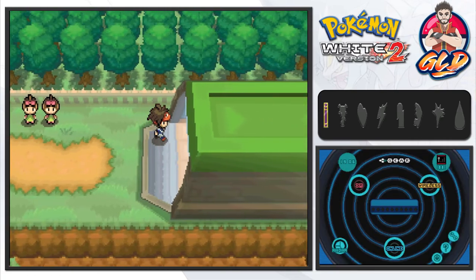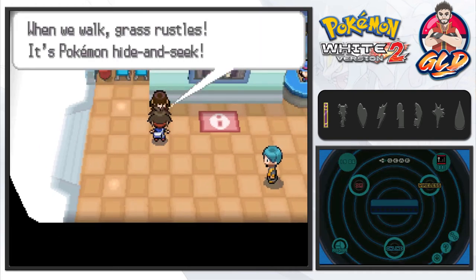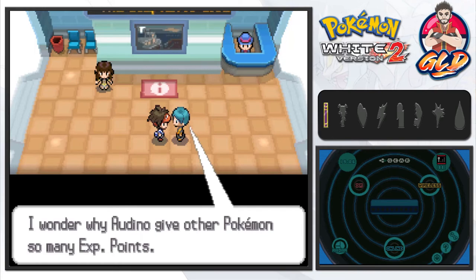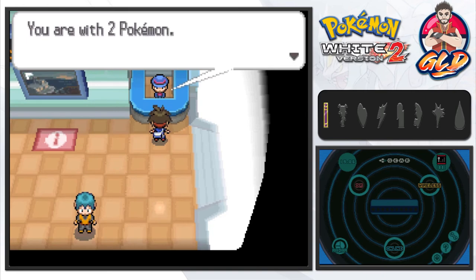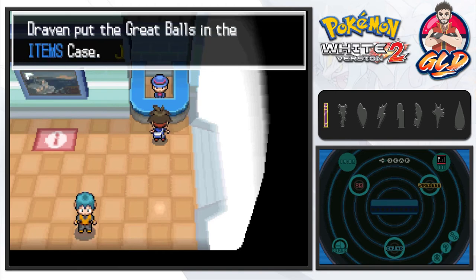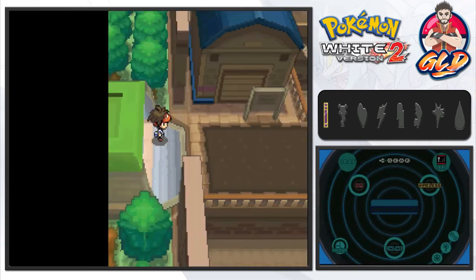Moving on to another area — a lady mentions that grass rustles and Pokemon hide in it. She mentions Audino, who hides in rustling grass. It's true — if you take on Audino they give you a huge amount of experience points. Another person stops us: 'You have two Pokemon, but if you have more, your journey will be more fun — here are some great balls. Why don't you catch more Pokemon?' We get more great balls.